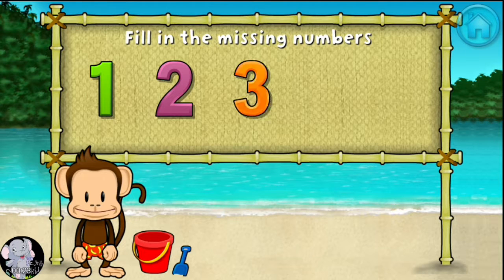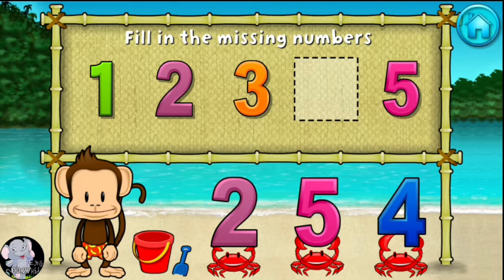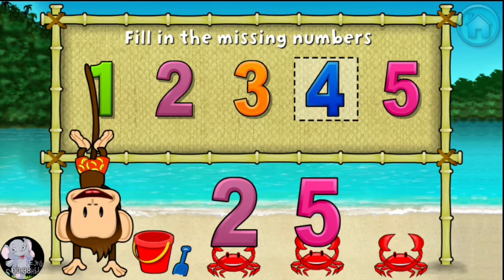One, two, three, five. These numbers are in order. Fill in the missing numbers. Two, four, five, four. One, two, three, four, five. Stupendous!